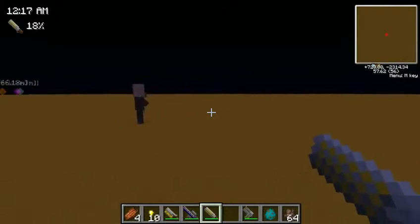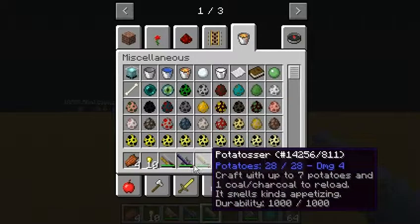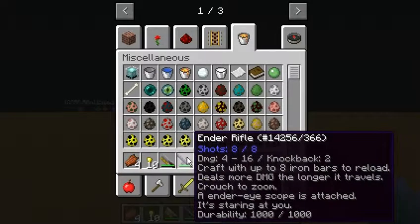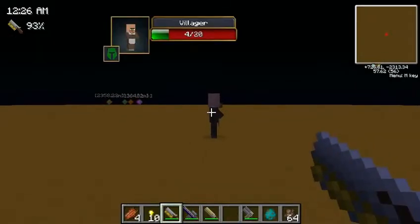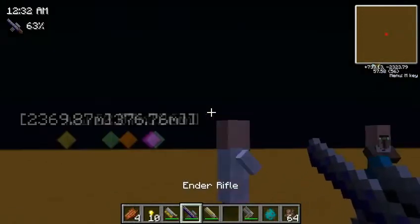I want to see what other projectiles will get affected. I got these single-use ones like the Potato Tosser — the Coin Tosser is the only one I want to test, and yeah, and a rifle. So let's get a strong villager right here and let's walk right away.